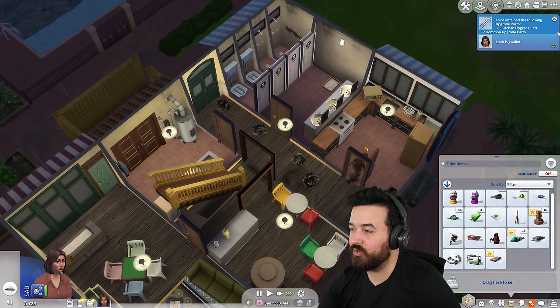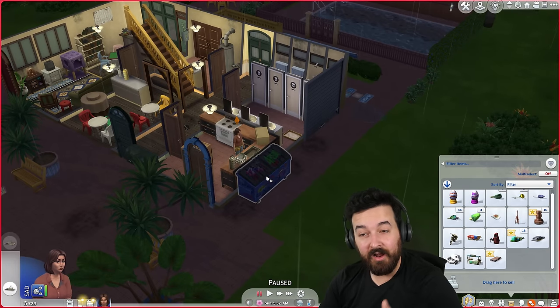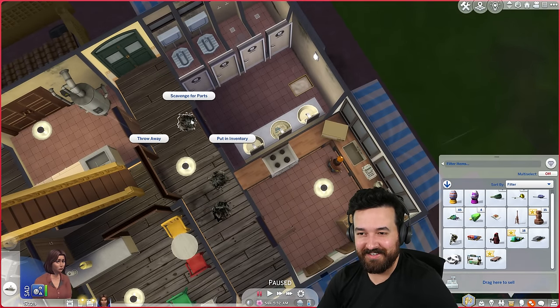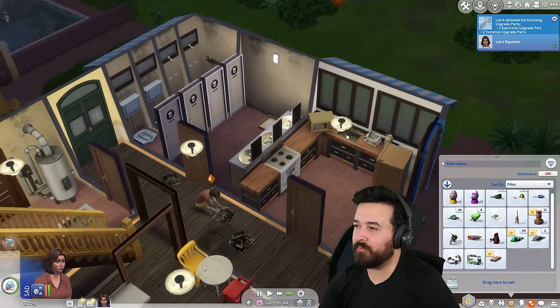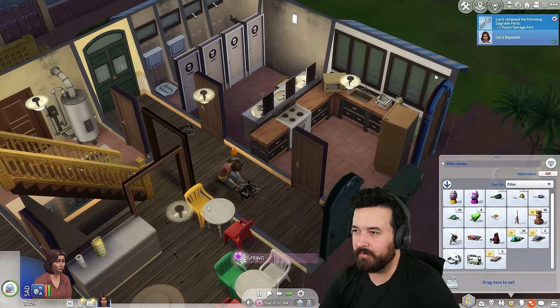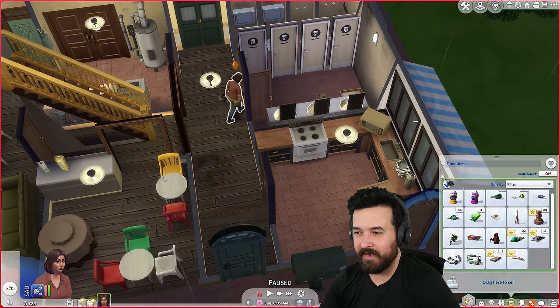One kitchen and two common parts. Then here's the thing - if I put this into the dumpster, I can then dive for deals and find furniture. Let me scavenge through all of these. One electronic upgrade part, two common, two robots. One kitchen and one common. One plumbing, two common. And it's also spring, which is pretty exciting.